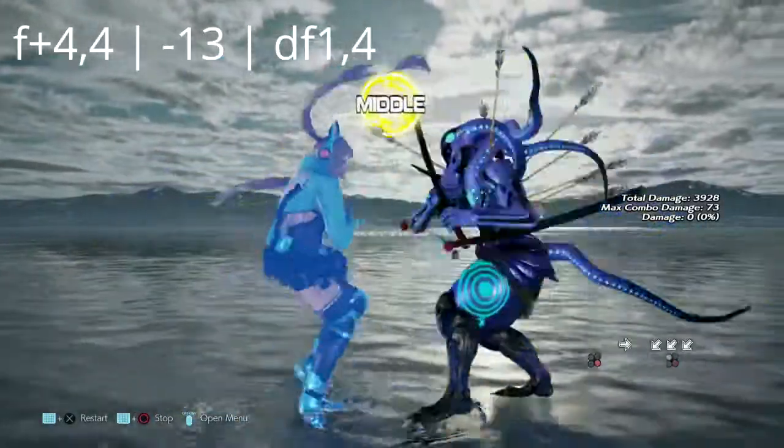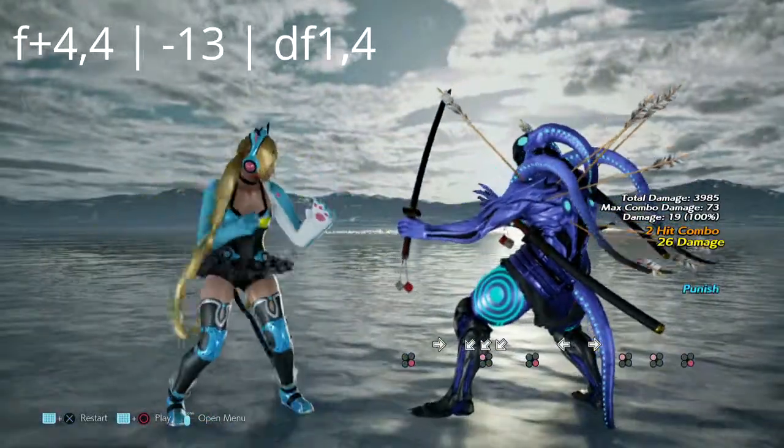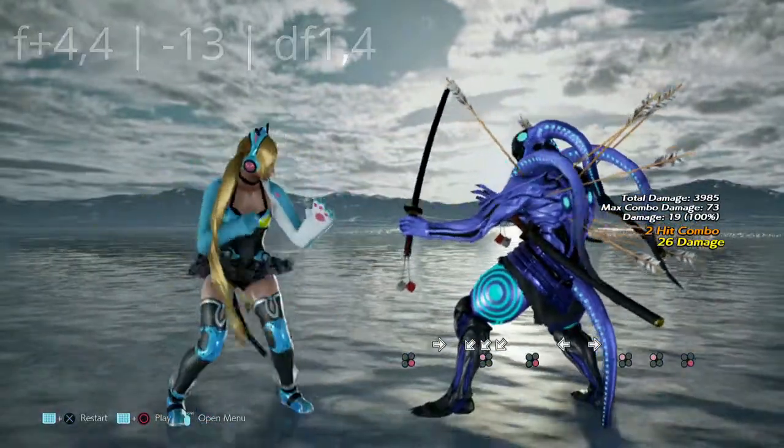This move is 4, 4+4 — the double flip kicks. It's negative 13 on block. You can get a down 4,1,4, but just about anything works.